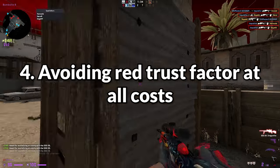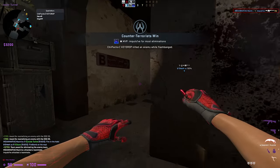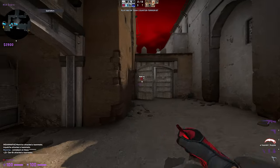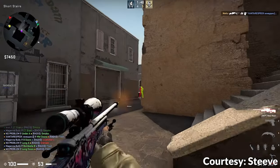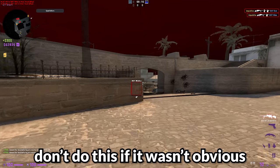Moving on to number four: avoiding red trust at all costs. Red trust is an absolute nightmare because your account is basically ruined. There are speculative ways to raise trust factor, such as a commend bot, but they don't always work, so it's better to just avoid it entirely. First, get a good cheat with a good rate of not giving red trust — Anuria.us is a good option; they don't have many red trust issues and the cheat has been undetected for five-plus years. Note: they did not sponsor this video. Second, do not cheat against other cheaters. If you get a cheater in your game, you'll feel tempted to play more blatantly — the best thing is to just take the loss and move on.